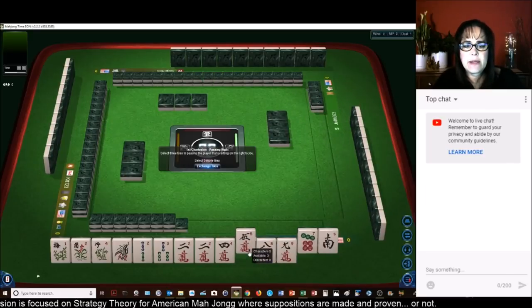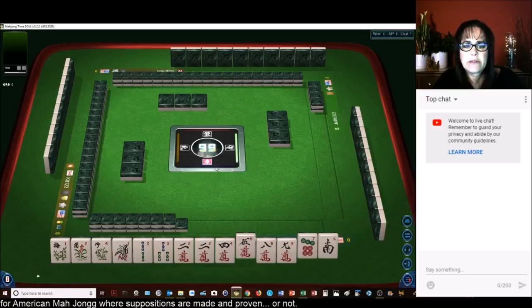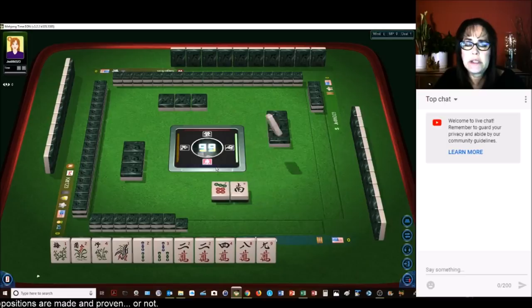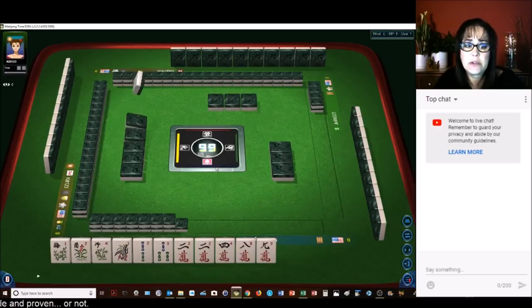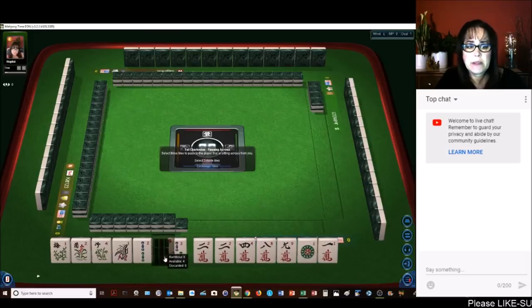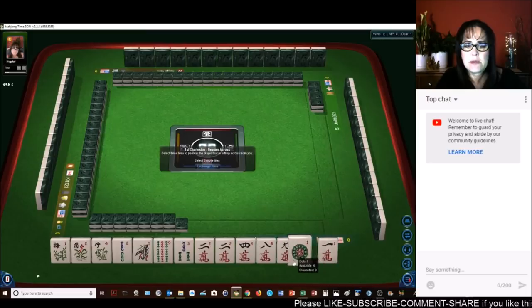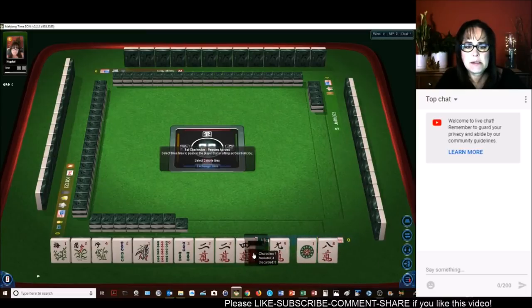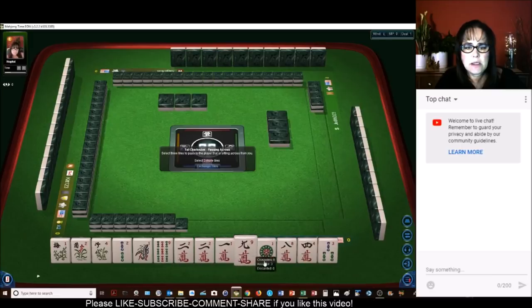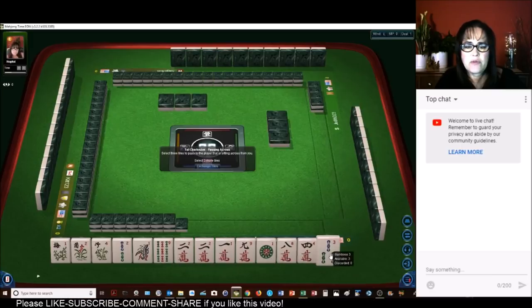We do have a gap of no 6 crack. Let's give up the 5. So there's one year hand with flowers in multiple suits. We got year tiles here — 2-0-1-9. And then we need a 1 and a 9 in 2 suits. Let's go ahead and see about... Let's give up 8-3-4.